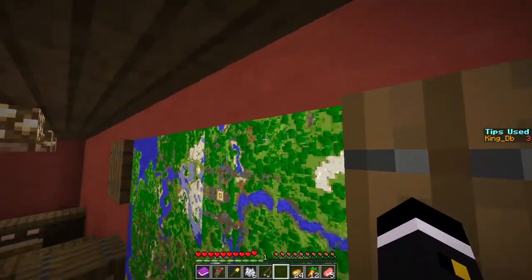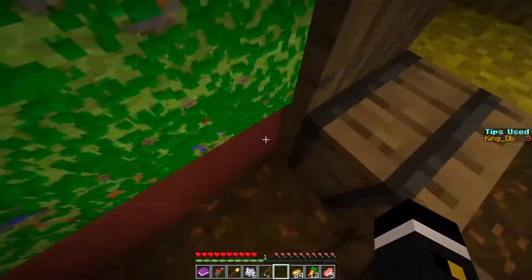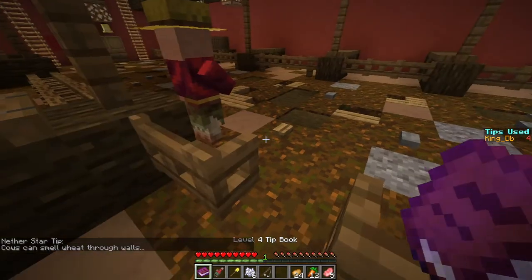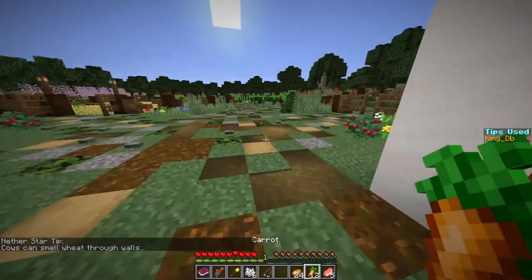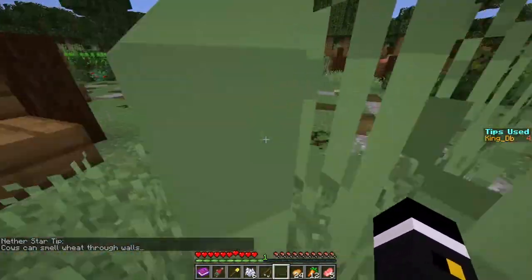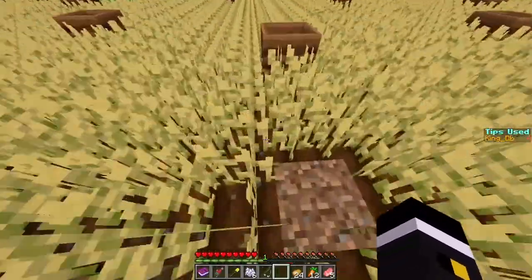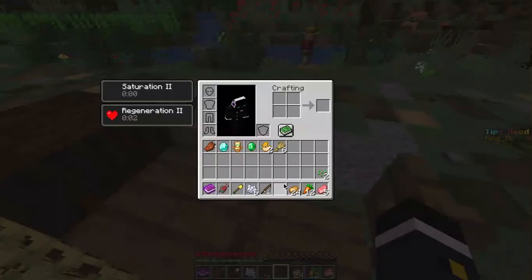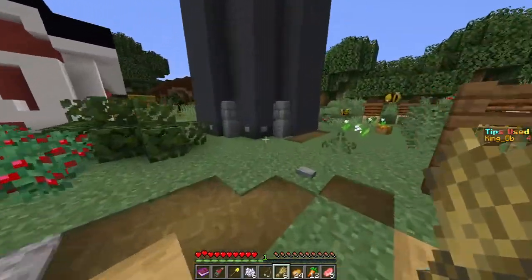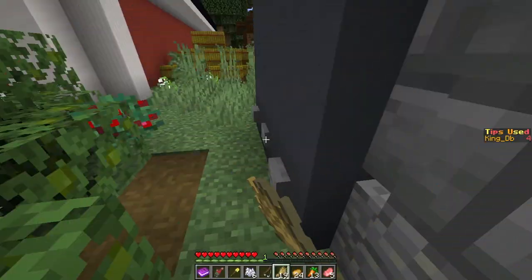They don't cover the corners. How do I get it? They don't cover the corners. Okay, where's the nether star now? Cows can smell weak through... walls? Wait, through walls? Huh. So, where the cows would be... over this island? Maybe? Oh. Oh, there goes.